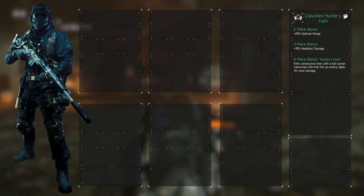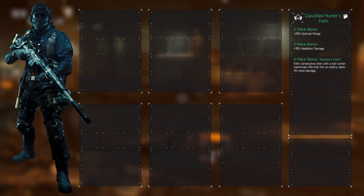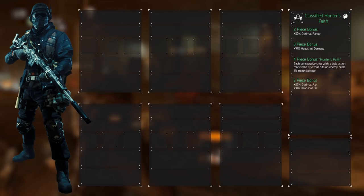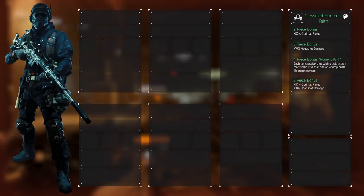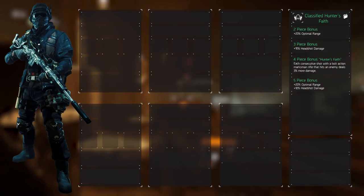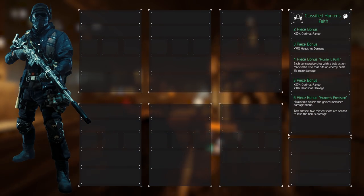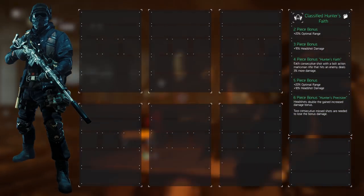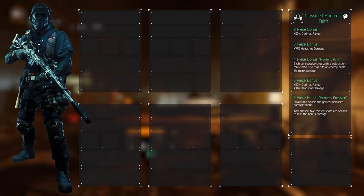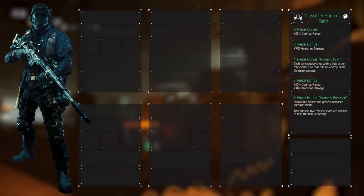Make sure not to miss the target, swap, reload or wait too long, because we'll lose our bonus. More bonuses come along with the 5-piece bonus — it increases the optimal range by another 20% and the headshot damage by 10%. Add the 6-piece talent into the mix and we'll be dealing massive amounts of damage. Hunter's Precision, as it's called, doubles the increased damage bonus when landing a headshot up to 100%, and we are now allowed to miss one shot.